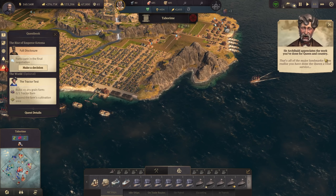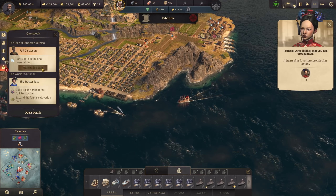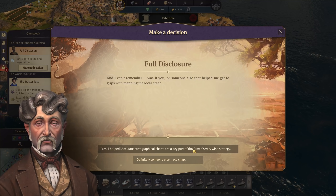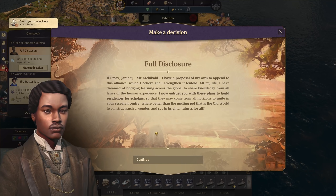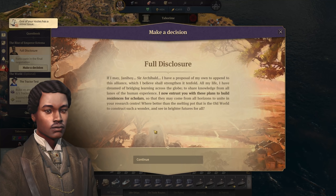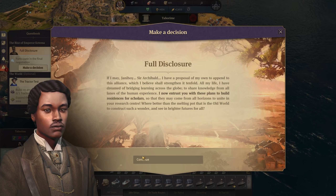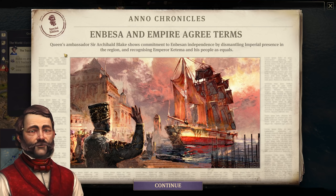We now have all the major landmarks. 'You've done the queen a vital service - accurate cartography is of great importance to the empire.' Now we should be able to complete this. 'A wise queen indeed is she who understands a map is worth more than two score galleons.' Sir Archibald has a proposal to append to this alliance to strengthen it tenfold - he entrusts us with plans to build residences for scholars. Enbeza and the empire agree terms - the queen's ambassadors show commitment by dismantling imperial presence in the region and recognizing Emperor Katema and his people as equals.